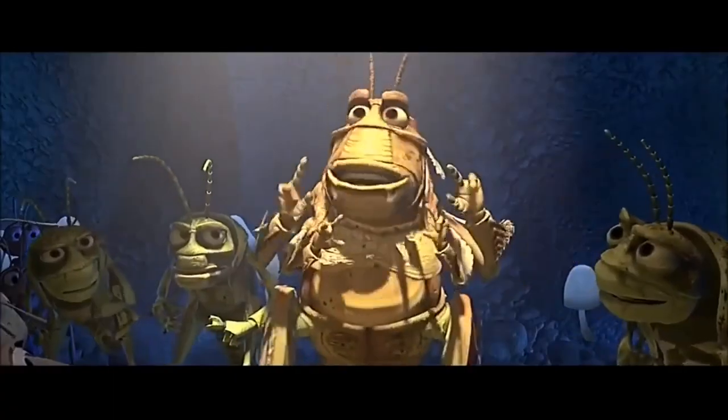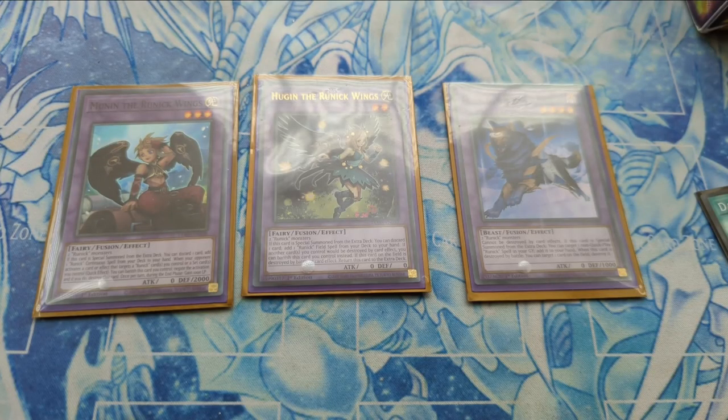You have Moon in there to add the continuous spell, because this card can search it and Tip can search it as well — that's why we play it at two. Then we have Gary the Runic. This is the card we're going to use to add our field spell in the late game when it's in the graveyard, or to search Runic Allure, the Runic continuous spell.